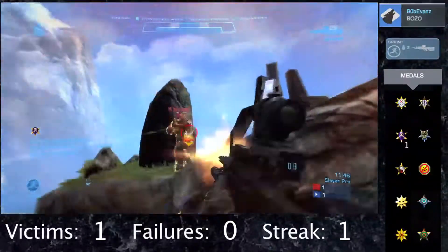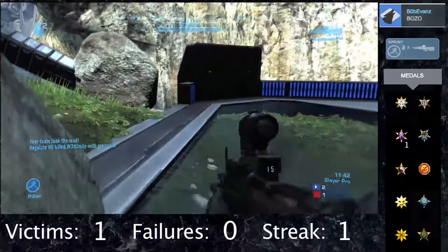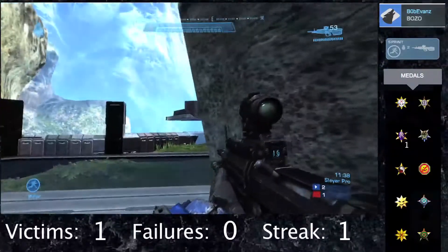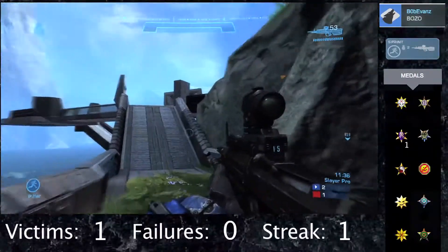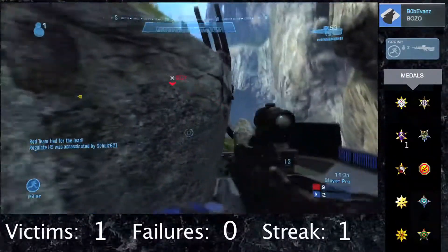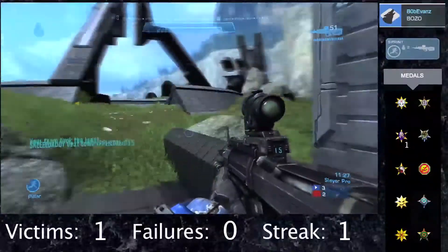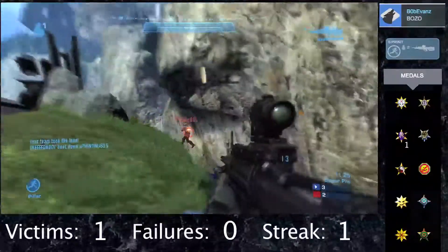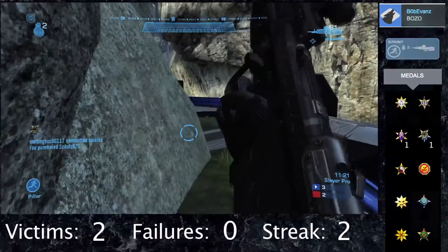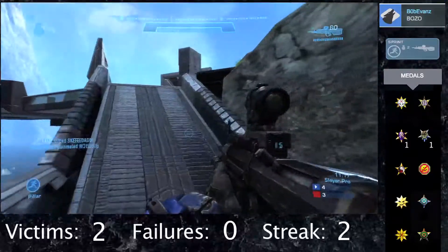Pinnacle has always been a very odd map for me because it really relies on teamwork. There's really not much to this map. Basically what happens is you end up getting standoffs between two teams on each side, and whatever team controls the tower to the left — the tall tower — usually controls the flow of the game, and that's basically what our team is going to do.